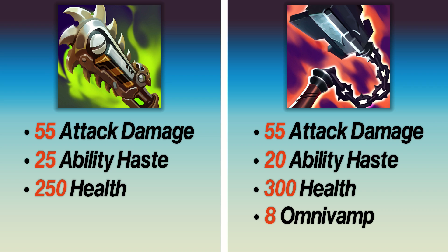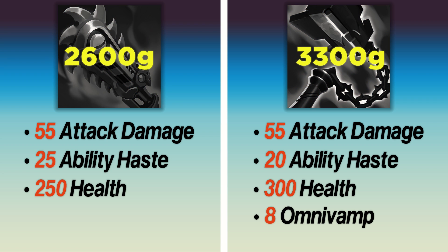So really, the only stat that stands out here is the 8% omnivamp. But we need to compare the costs. You're going to be paying an extra 700 gold for 8% omnivamp, which a lot of champions can't utilize anyway — Pantheon's one of them. You also have to compare the passives and the actives too. If the enemy comp has reasonable healing, then the grievous wounds on Kempunk is likely to be more effective than the mediocre Goderinger active anyway.